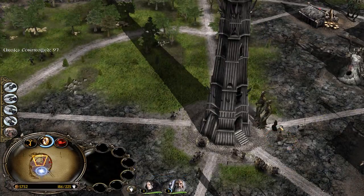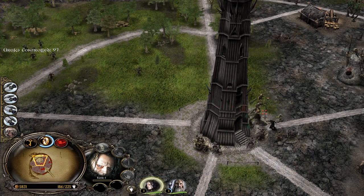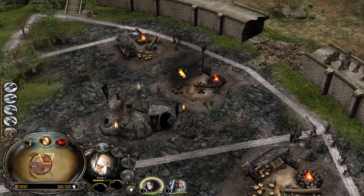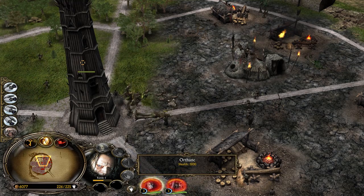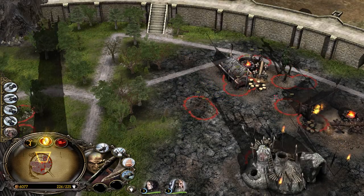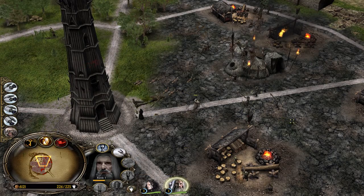Hey, we also have Grima Wormtongue here — I forgot about him, because he becomes invisible. Did you know that the Orphan — which is the Citadel in this Isengard fortress — takes zero damage? Okay, so we killed him. Almost level 2 Saruman, which will be unlocking the fireball — which is nice.